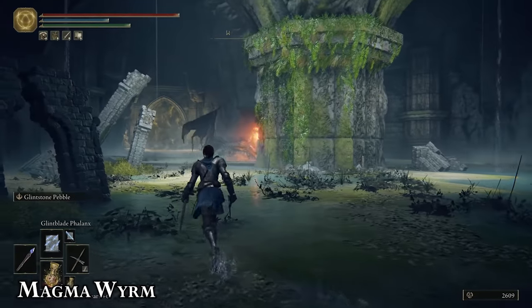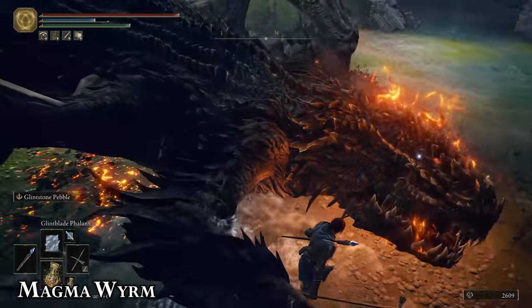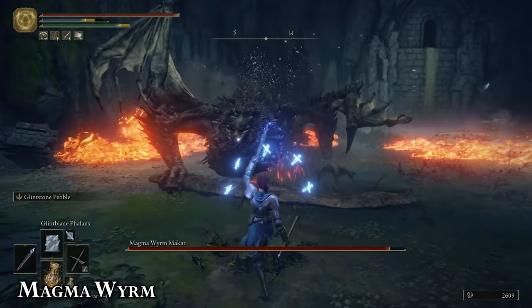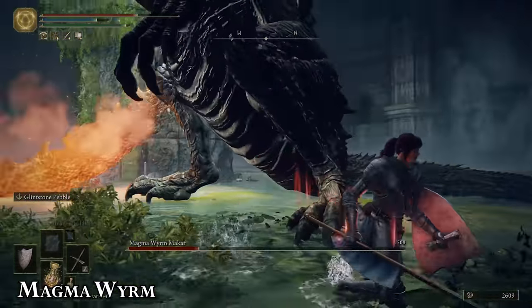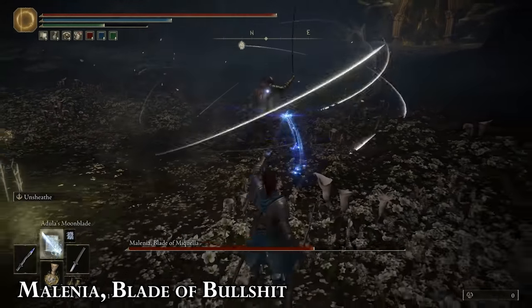You know that one person in your friend group that tries to say something funny but everyone ignores him so he just says it again and louder? That's the Magma Worm. This guy does the same attack like four times in a row, and thankfully they don't move their heads that much, so any ranged options you have — pull them out now. Start hitting their hind legs in phase two for posture damage. Run away from the first two, dodge roll into the third. There — now stop using a shield.